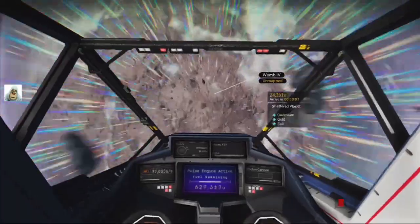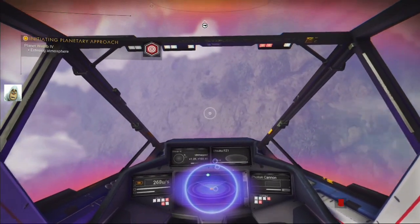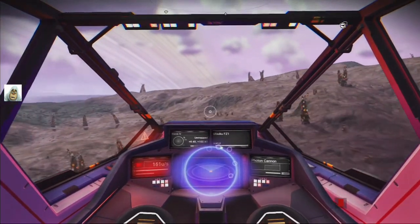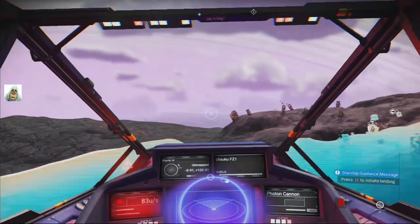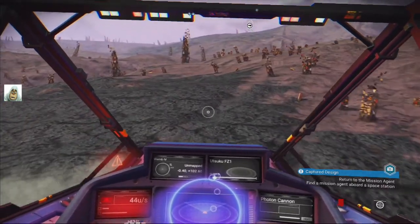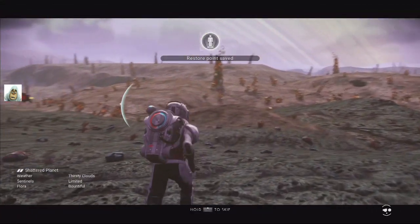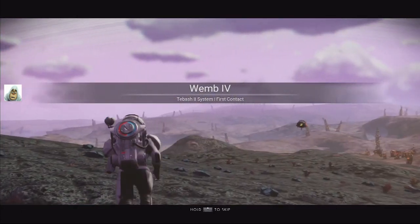Alright, coming into view now. It kind of looks — yeah, it is one. It's an exotic. Usually means there's no buildings either. We will land just here. Let's go see what the bloody state's like. Limited. Bountiful. And high — high just means in this case one animal, but lots of them.